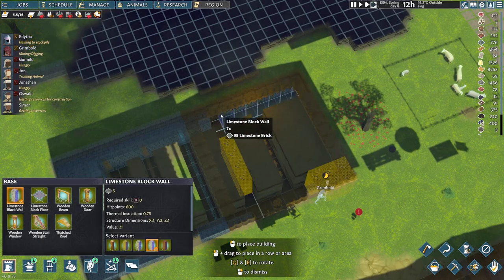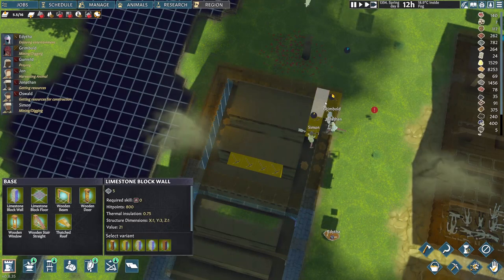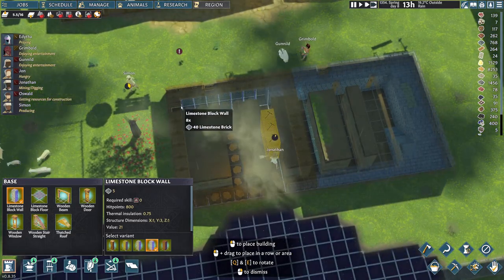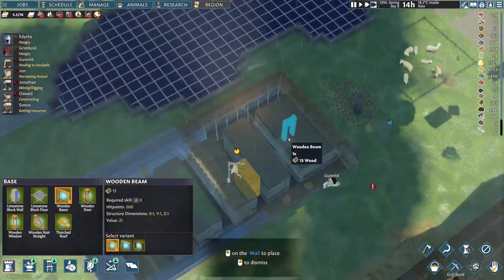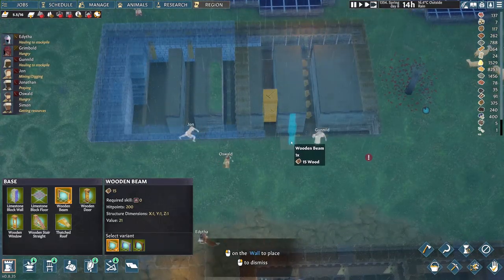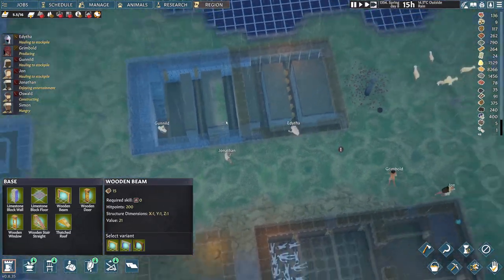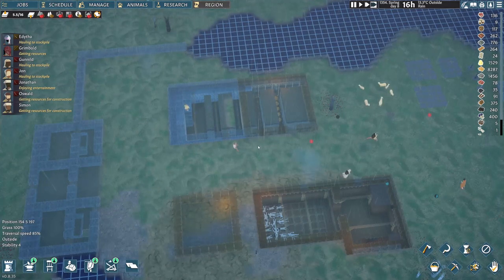Whilst they're doing this, let's build the wall underground there — that's where we're going to need it. When Grimbold's done this little section we'll do the wall all the way to the end. Once that's done we can put our beams in. Just come and mine this out — are we quitting for the day? There we go, perfect. We get all of that built under there and then we can dig out the rest, put a floor in and call that the study.